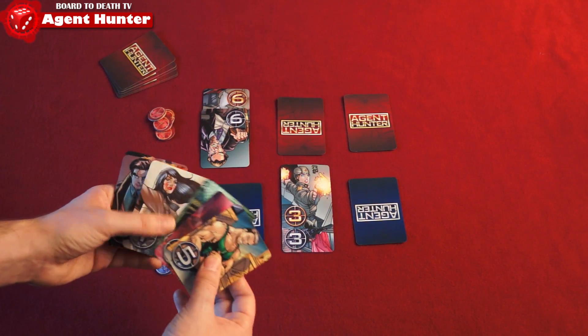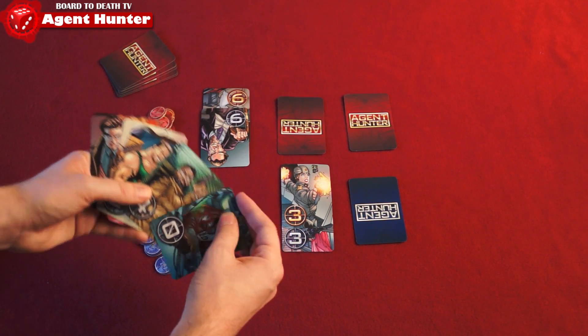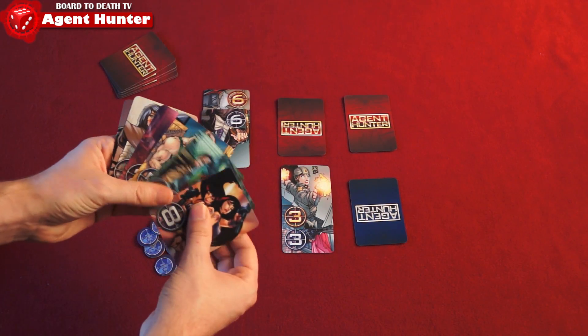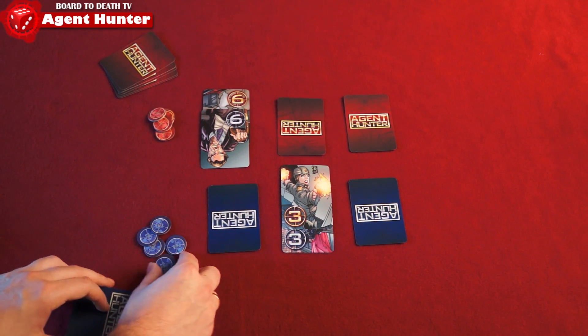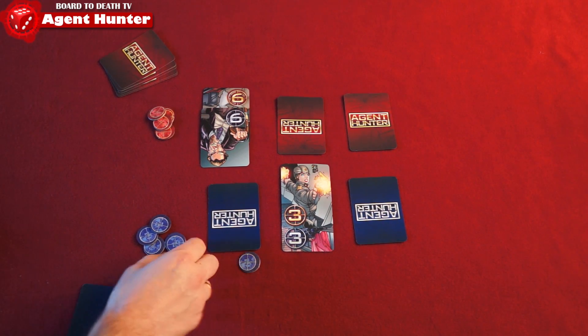If you do not wish to attack a safe house, you can trade one of your agents from your safe house with one from your hand. You first pick up the agent and place them in your hand, then play an agent from your hand back into the safe house — yes, it can be the same one you just picked up. When you do this, you must place a token under that safe house. You only have five tokens, so you can only switch five times per game.